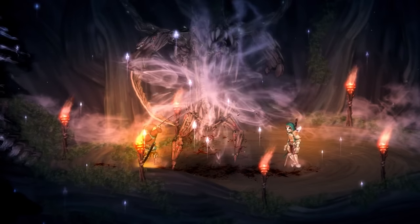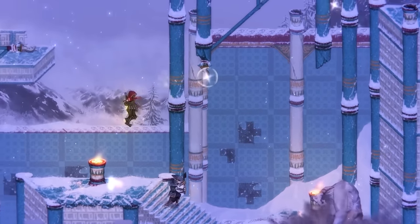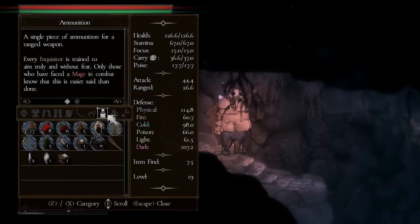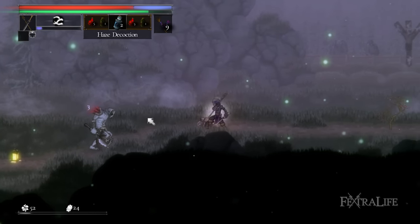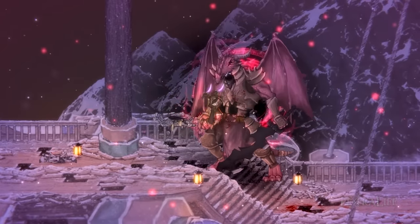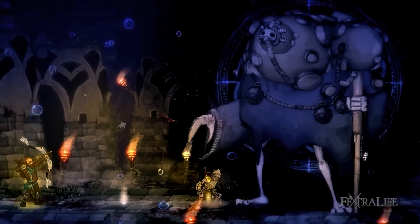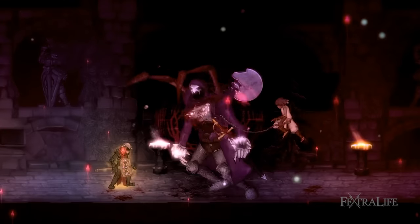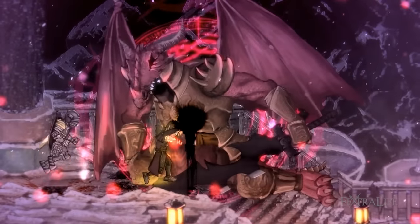In this Salt and Sacrifice Guide Top 10 Tips for Beginners, we're going to go through the best beginner tips and tricks that you should know in order to complete your playthrough with maximum efficiency. I'll be talking about resource management, crafting, and explain how you unlock and use Runic Arts. Salt and Sacrifice is a 2D souls-like developed and published by Ska Studios. We play as a marked inquisitor trying to redeem your crimes by purging evil mages from the kingdom. The game is available on PC and PlayStation 5.